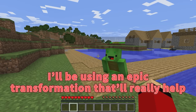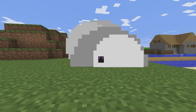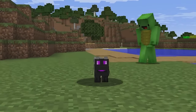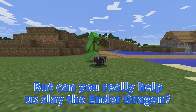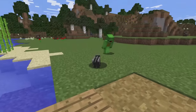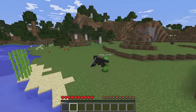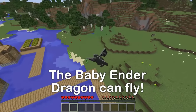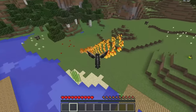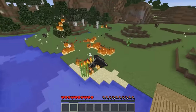I'll be using an epic transformation that'll really help. Ready to see it? Look! I'm a baby Ender Dragon! You're so cute! But can you really help us slay the Ender Dragon? Yep, no problem. I have a ton of special abilities, like flying! Awesome! That's not all — fire breath! We'll definitely be able to win!